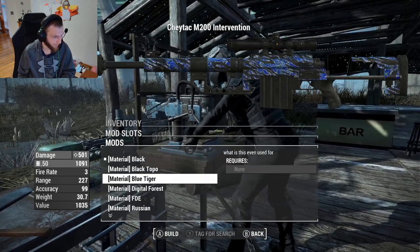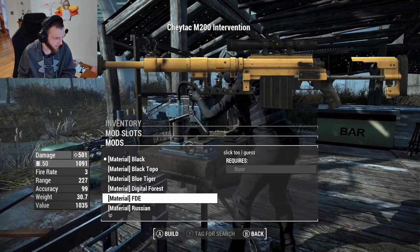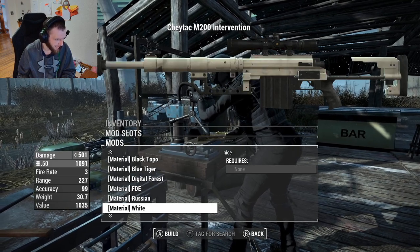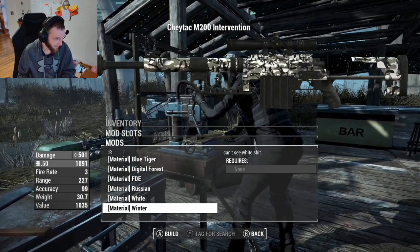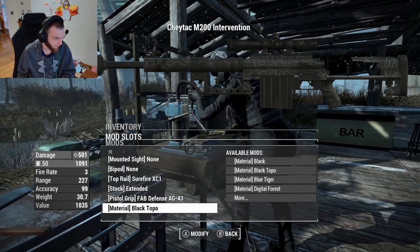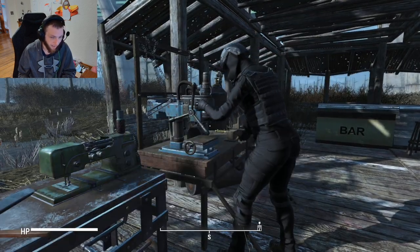There are camo options: topographic black camo, blue tiger, digital forest, FTE which is a real yellow-looking camo, Russian which is red — I don't know why Russian has red camo, maybe that's a real-life thing — and white camo. You can change it up here. I like the black topographic-looking camo, but it does have some options.